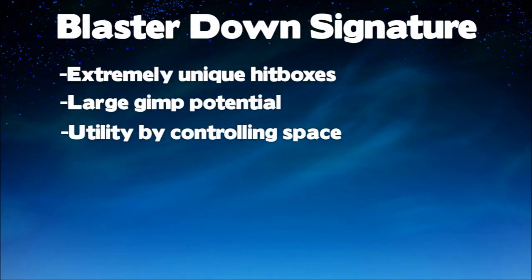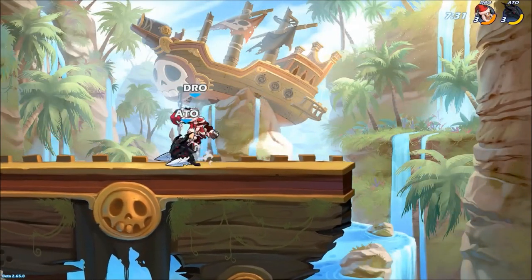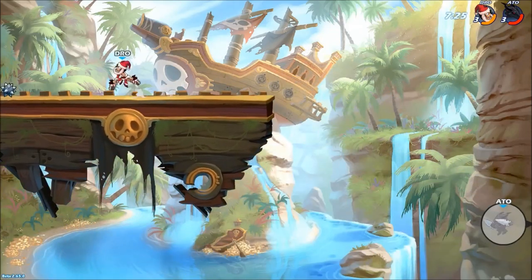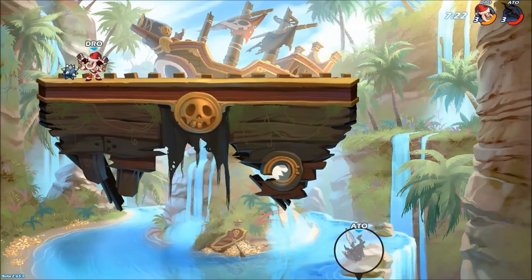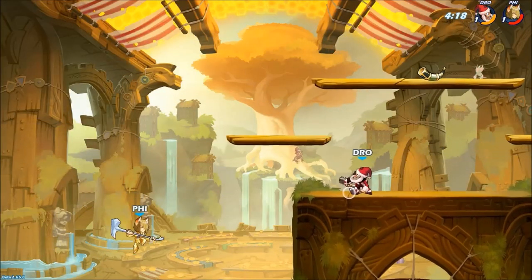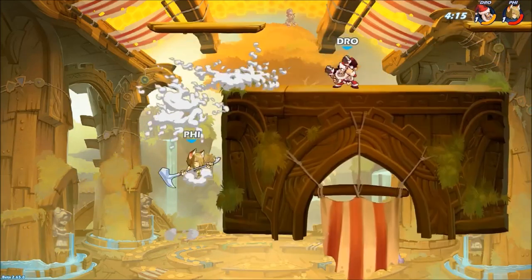Now we're on to a bit of a fan favorite — Thatch's blaster down sig, aka the cannonball. This move is very unique and it has unreal kill potential for an offstage opponent. You do not want to sleep on this move, and I think way too many people underestimate it. We're going to see exactly how strong this is in the edgeguard. Pay attention to the spacing when these connect — the left cannonball actually hit Ragnir first, and we'll see that again in slow motion. This is completely unpunishable, and look at that — a dodge gets caught out. Easy kill.